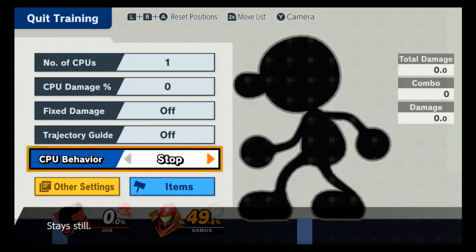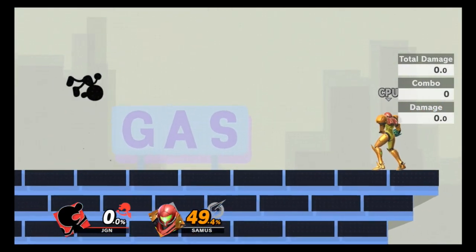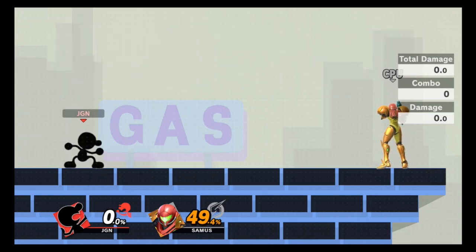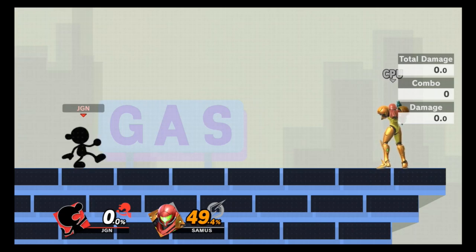The bucket usually causes opponents to stop shooting once they see it the first time, which is great for you since you prefer to fight up close. The last special saved for last is everyone's favorite — Judge, the side B. If you're not using Judge at least once or twice a game just for fun, you're not playing Game & Watch right. You have to go for those nines.